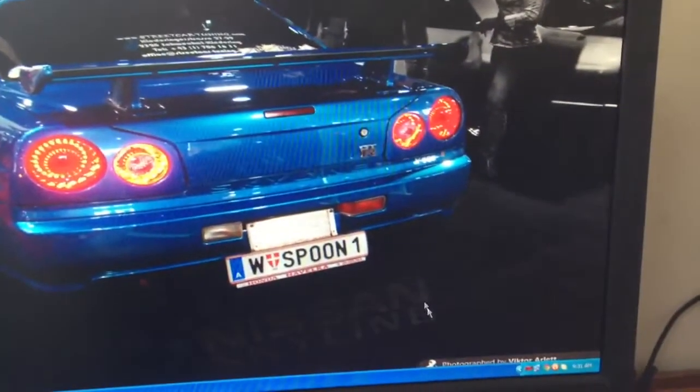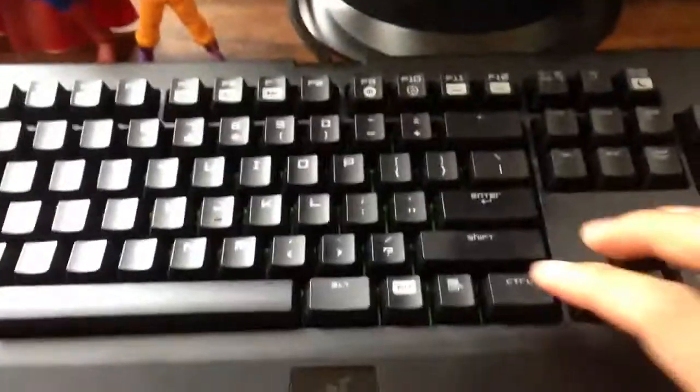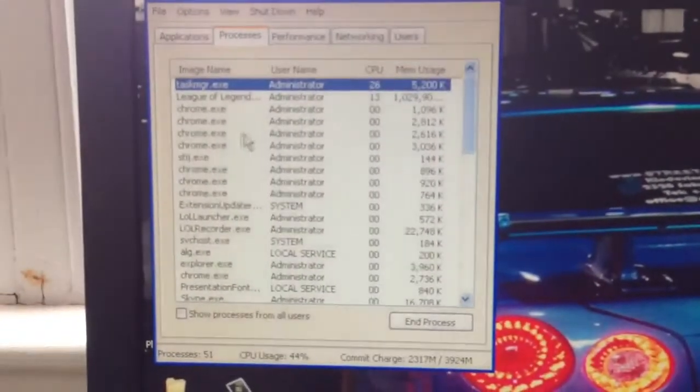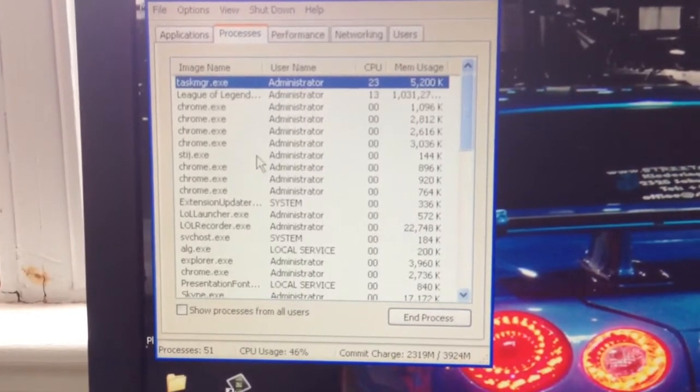I'm going to bring out my Task Manager. I'm going to click on this desktop bar and press the Task Manager button. There it is — this should pop up. I'm going to click on Task Manager. Here's your Task Manager, and then you see this process right here? It's called STIJ — whatever this is.